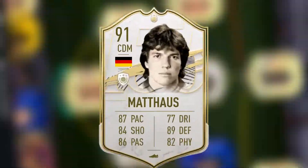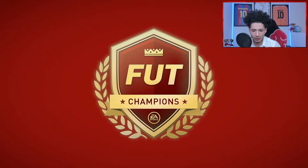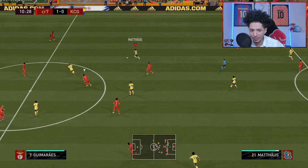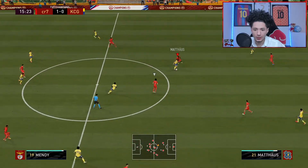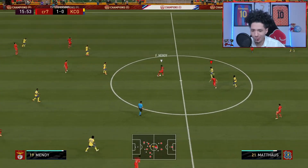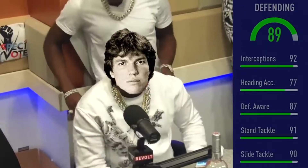We are gonna play some Weekend League. This is the cheeky team we got going on so let's get straight into the gameplay. First opponent right here — CR7 cheeky team. Let's see that zooming pace from Mateos. Oh right there — you definitely notice the dribbling issues.